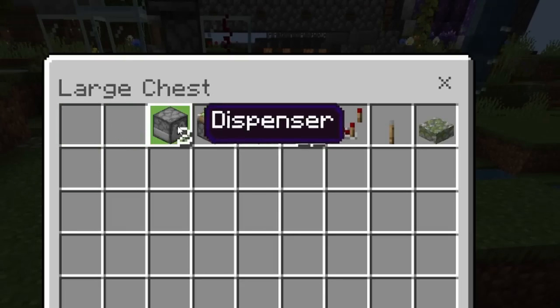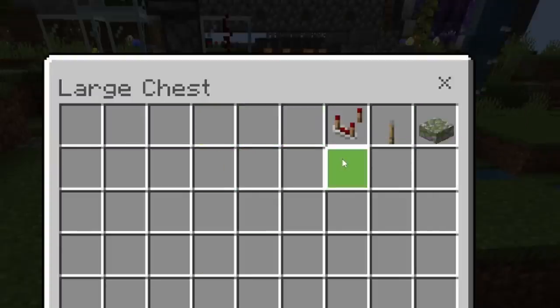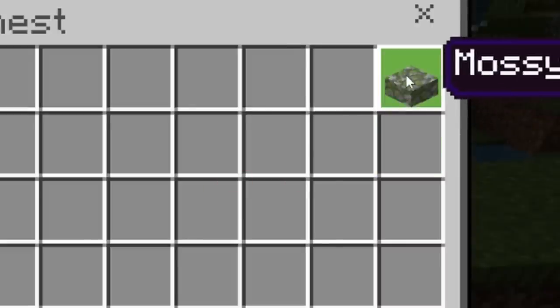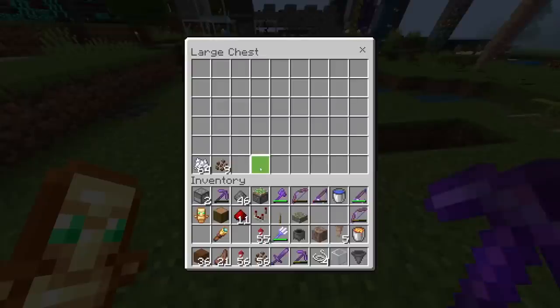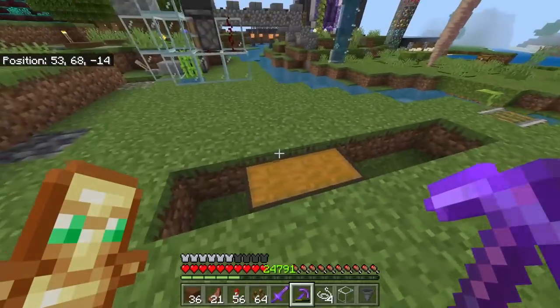All you need to build this is one piece of glass, one hopper, two dispensers, one sticky piston, one jungle log, 11 pieces of redstone, one redstone comparator, one lever, and one mossy cobblestone slab — though it doesn't need to be mossy cobblestone, any slab will do. You'll also need at least one cocoa bean to start the farm and some bone meal.